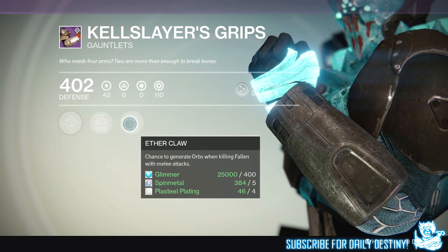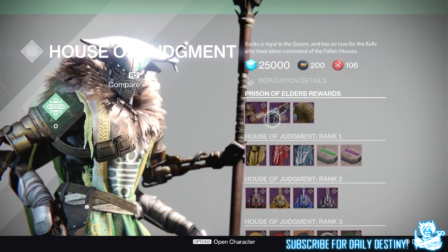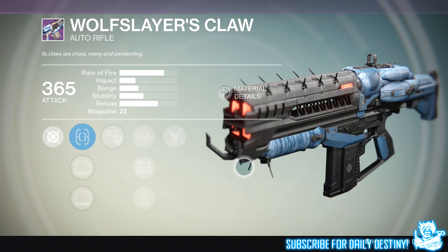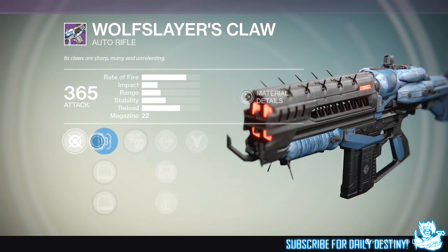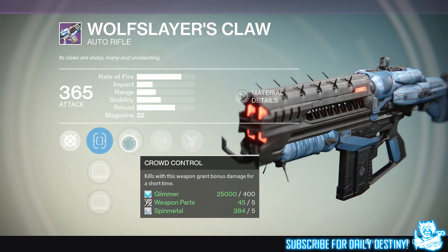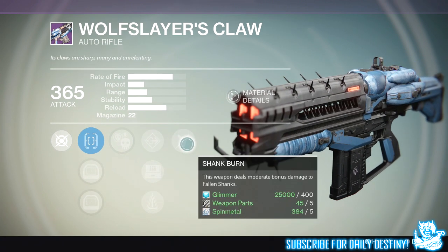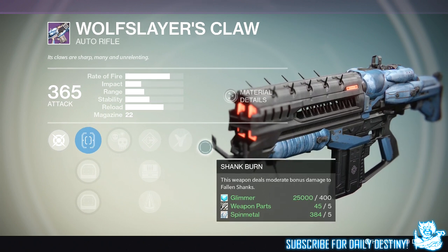The weapon he has to offer is called the Wolf Slayer's Claw. To purchase it from Variks you need a weapon core, which also drops in the Prison of Elders. It just looks so good — such a Fallen-style weapon. It has three sights: Fast Draw, Red Dot OES, and Red Dot ORS. Perks include Crowd Control — kills grant bonus damage for a short time — Flared Magwell, Field Scout, and Perfect Balance. The last perk is Shank Burn, which deals moderate bonus damage to Fallen Shanks. You cannot reforge it, but it's one for the collection — decent fire rate, high impact, okay range and stability, great reload, and 22 rounds in the magazine.